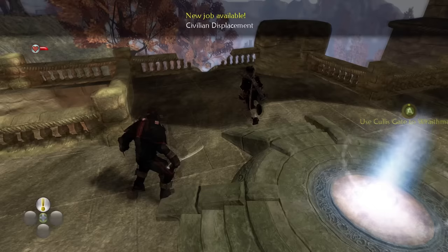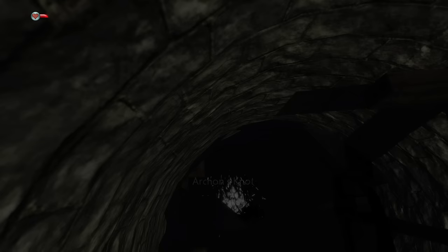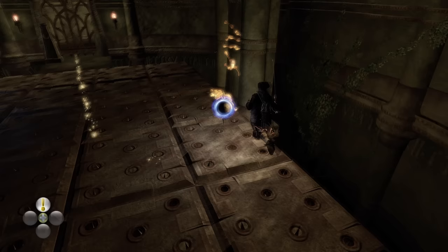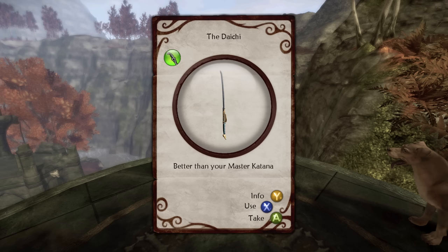Back at Brightwood Tower there is a new path opened by jumping down into a broken tower. The wiki describes this as a puzzle dungeon with no enemies, though there is nothing taxing about these puzzles. Do you have eyes? Can you see the colours blue and yellow? If you answered yes to both, congratulations - you're smart enough to claim what is considered the best melee weapon in the entire game. The weapon in question is the Dai Chi, another katana. It has higher base damage than my master katana as well as stronger augments to boot.